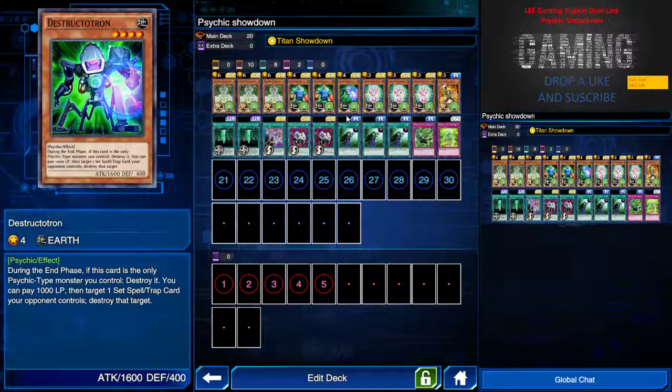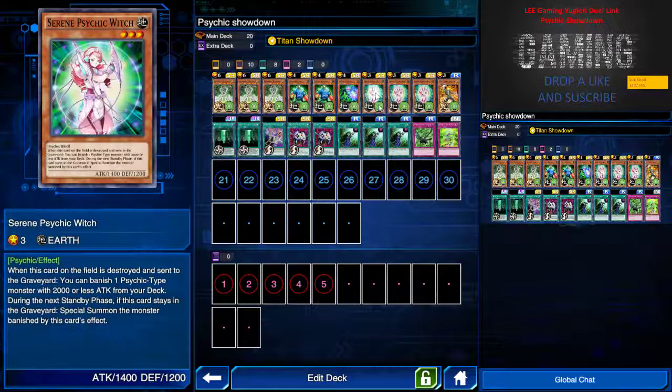We have one Destroyer — while this card is on the field, I can pay 1000 life points to target one set spell or trap my opponent controls. However, if this is the only psychic monster on the field at the end phase, it will be automatically destroyed, so please take note of that.